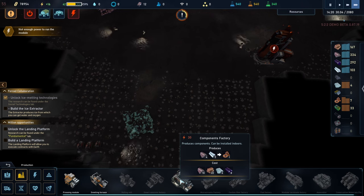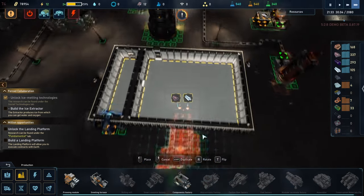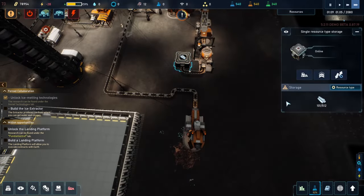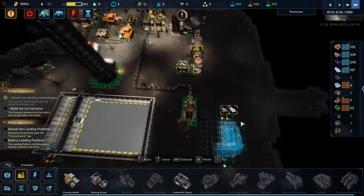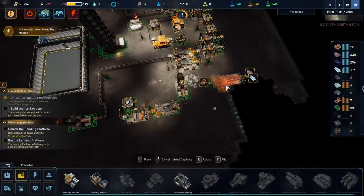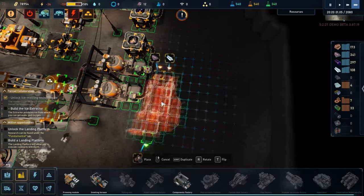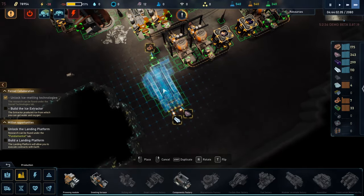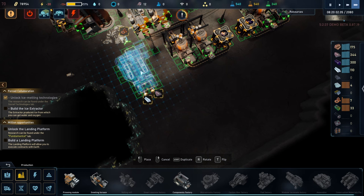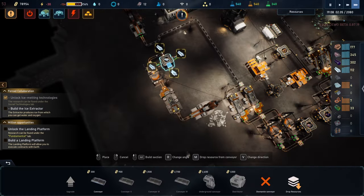We can make a component factory. I need the titanium — yes, titanium with iron. Iron is here, titanium is here. That will be fun. Maybe we can build it like this. And from where should I take this? From there.